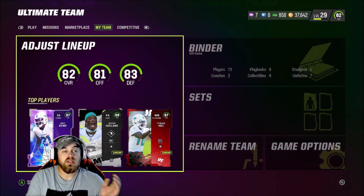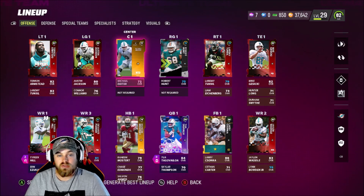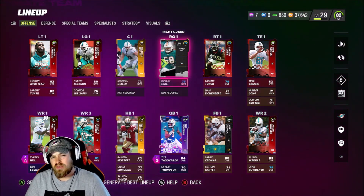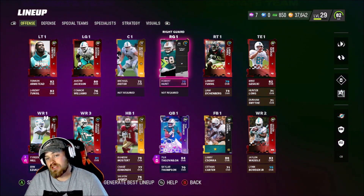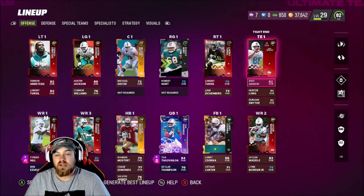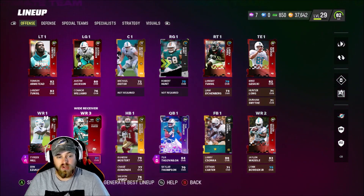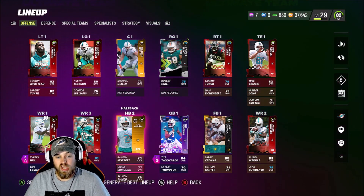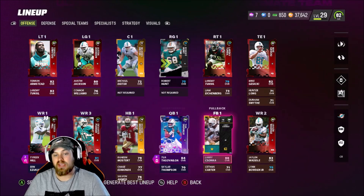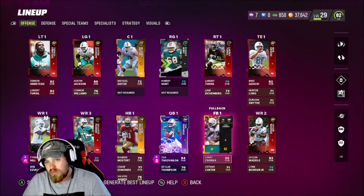Let's go over the lineup. Offensive line: Teron Armstead, Austin Jackson, Michael Deeter, the new Robert Hunt — he's 75 with chems, not great but better than his old card. Tunsil at right tackle, he's a 79. Gesicki at tight end. Wide receivers: Tyreek Hill, Jaylen Waddle, Davante Parker. Raheem Mostard and Chase Edmonds at running back. Tua at quarterback, Larry Zonka at fullback.